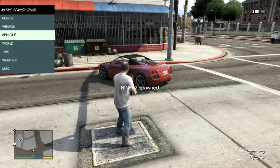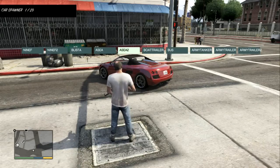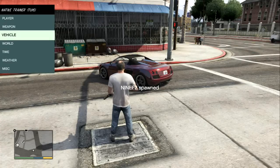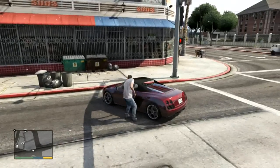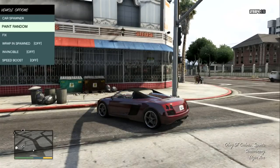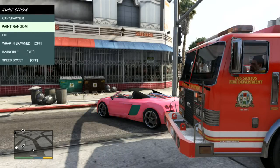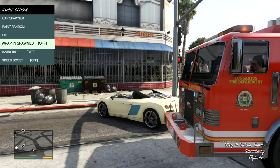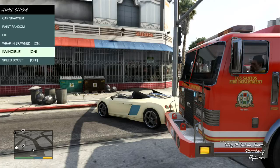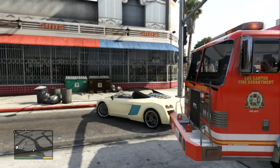Now we've got Vehicle — we've got car spawner. I haven't got many on here though, we've got ten with a couple good ones. We've got paint random — oh sorry, we've got to be in the car first. Paint random — you can change the paintwork of the car. Fire truck pink, for girls! That's pretty cool. Fix — like fix the car obviously. Wrap in spawn — I don't know what that is. Invincibility — obviously the car can't get damaged. Speed boost — I think the car drives faster or something.